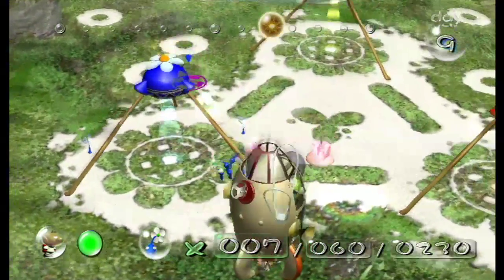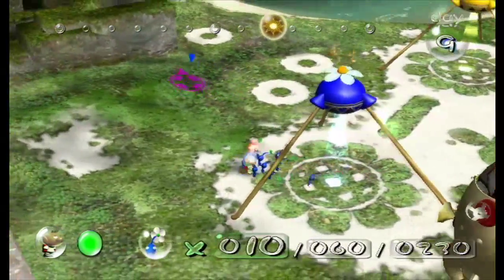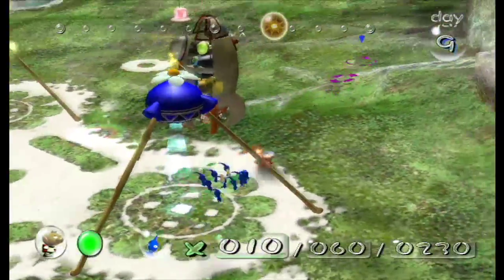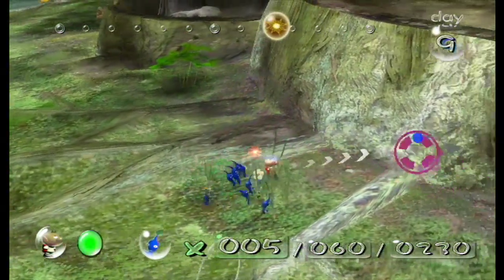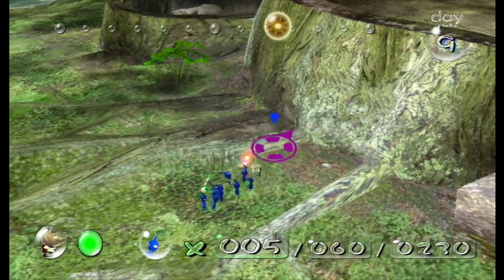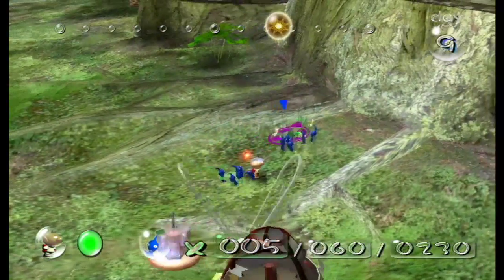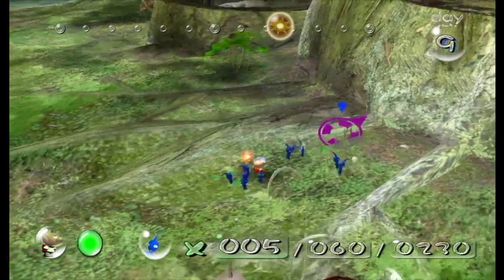I have Pikmin all over the place right now. I should probably also get the Armored Cannon Beetle's body and bring it back to my ship — I believe the Armored Cannon Beetle gives us like 50 pellets, which is a whole lot. And still I want more yellow nectar to make more Flower Pikmin, because I can never get enough of those Flower Pikmin.